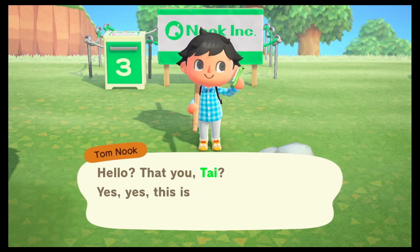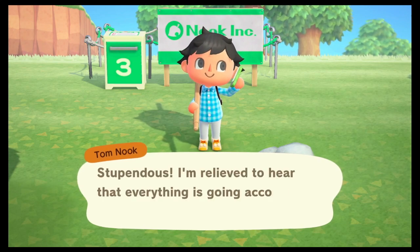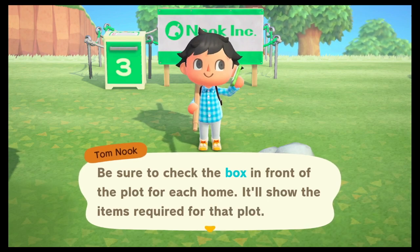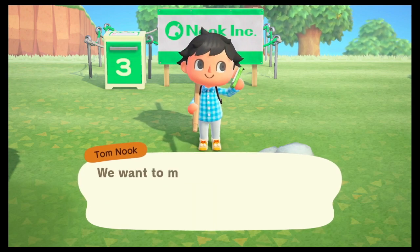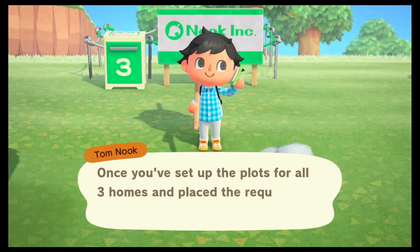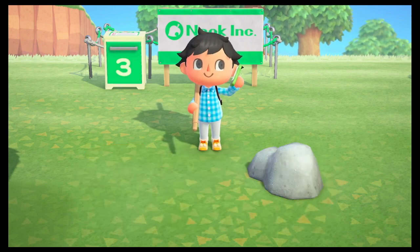Tom Nook calls and asks how the search for housing land is going. He reminds us to check the box around each plot to see required items. Interior items should be placed inside the box, while exterior items go outside around the plot to make it look decorative. Once all three plots are set up with their required items, we need to report back to him at Residence Services.